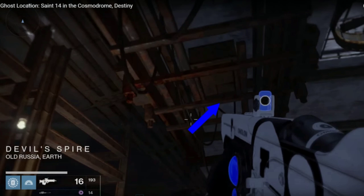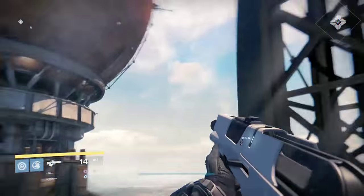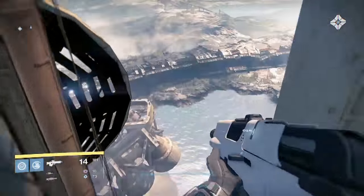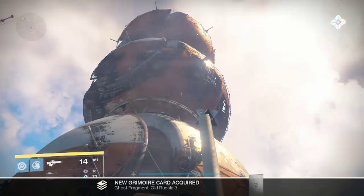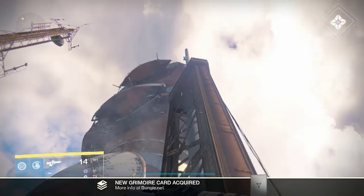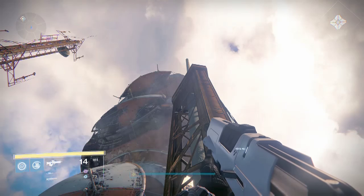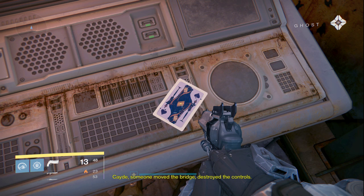Head on up the rickety elevator and dead ghost number two is at the very, very top. So after you've shaken off the vertigo, look to the bridge door on the right side — you'll see an old computer with one of Cayde's trademarks, a royal face card.